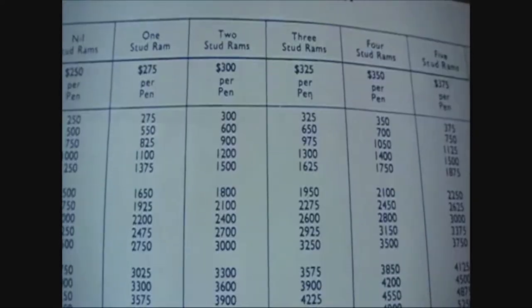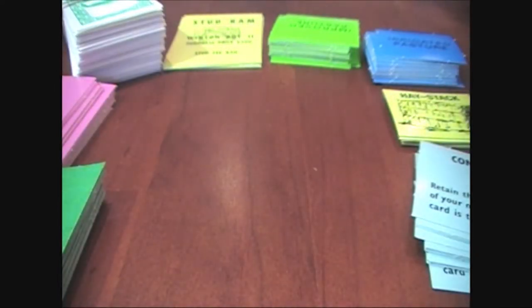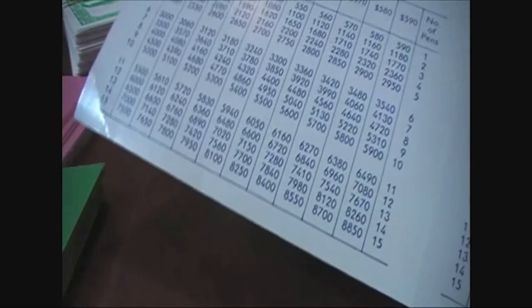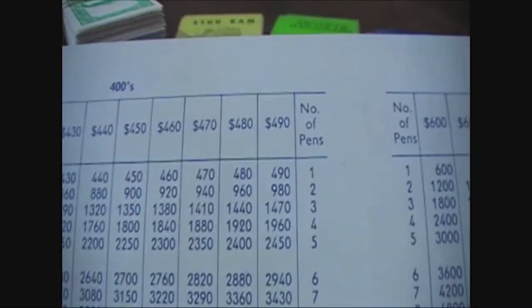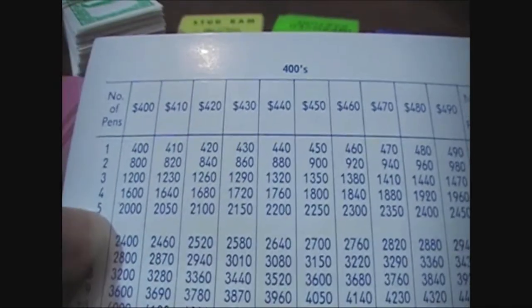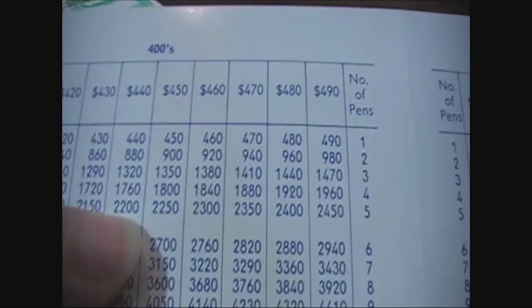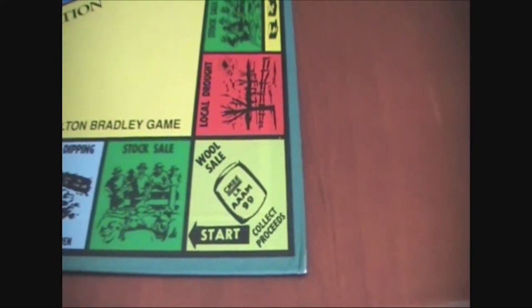The Ready Reckoner looks overwhelming at first, but there's very little calculation you need to actually do — it does it all for you. You've also got your wool sale chart, which determines how much money you get when you go to your wool sale based on how many pens of sheep and stud rams you have. A wool sale is basically equivalent to passing Go. The back of the page has the stock sale chart — so if you're buying five sheep at $440, you know exactly how much you need to pay or the bank gives you.